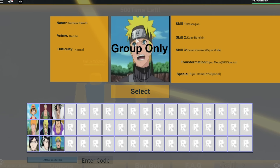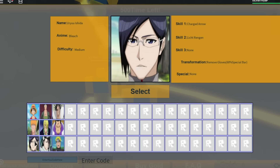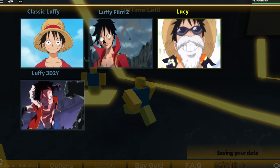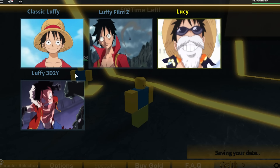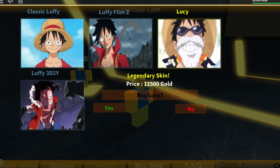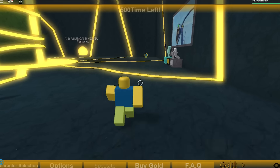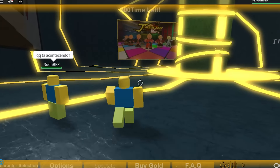I think that was group only — I can't actually be Naruto. So I'm gonna be Luffy. Oh, we can have different Luffies! I don't know any of these Luffies. That one's a lot of money, never mind. I'll just do the basic one. And apparently I'm already dead so I gotta wait.